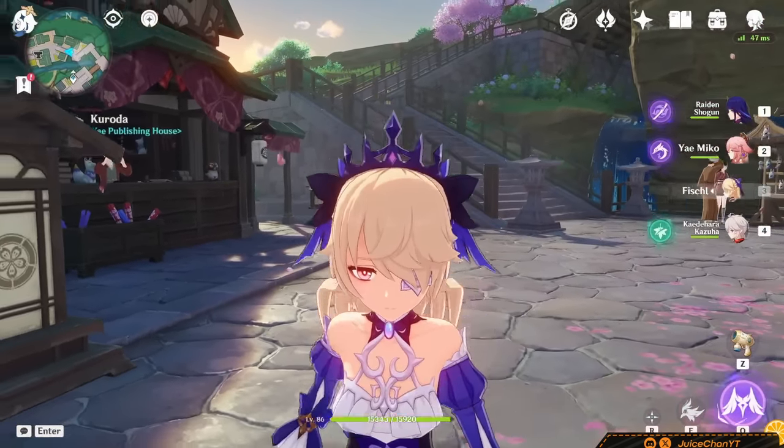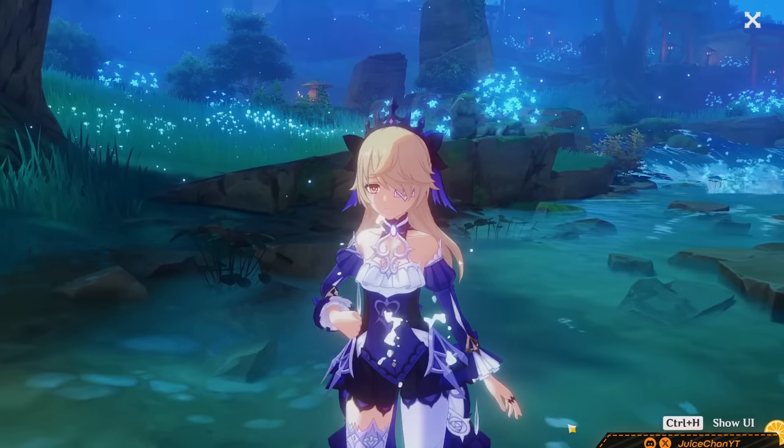Playing her with characters such as Raiden or another Electro in general also really cuts down her ER costs, and generally speaking, you shouldn't run into too many ER issues with Fischl. Awesome — now we've rolled over artifacts.